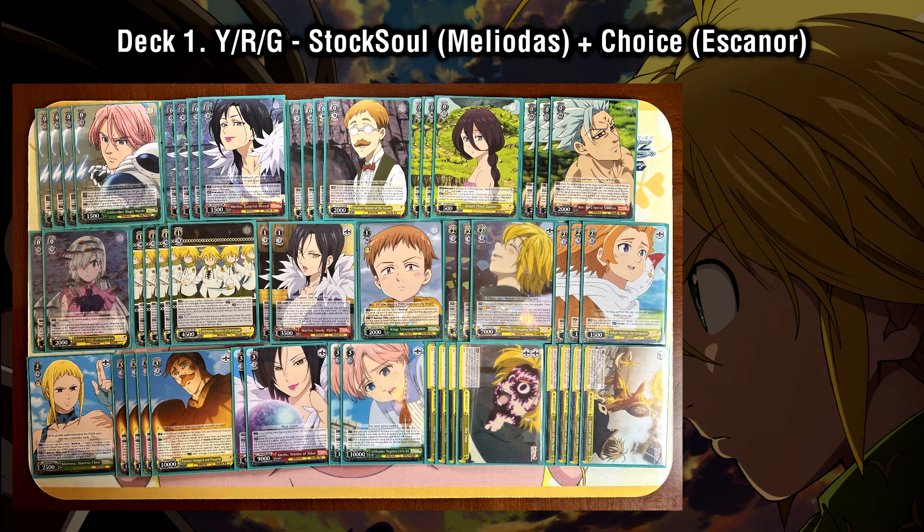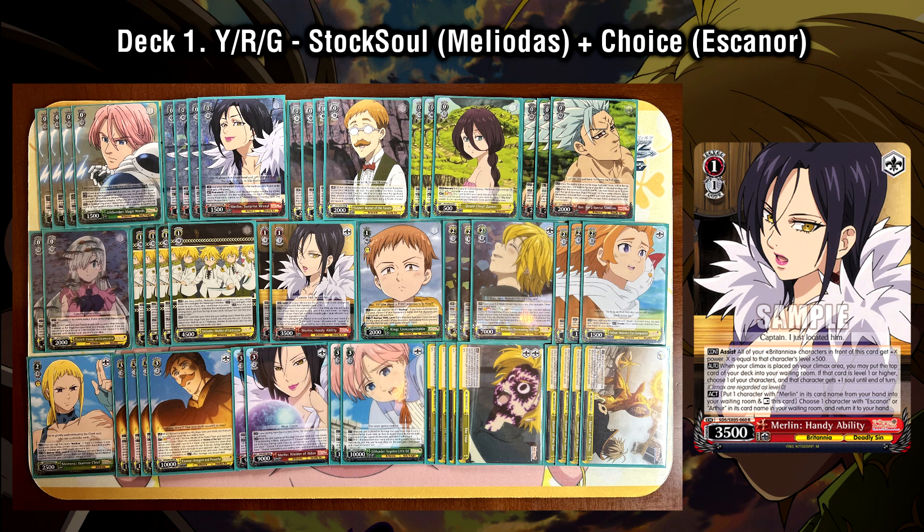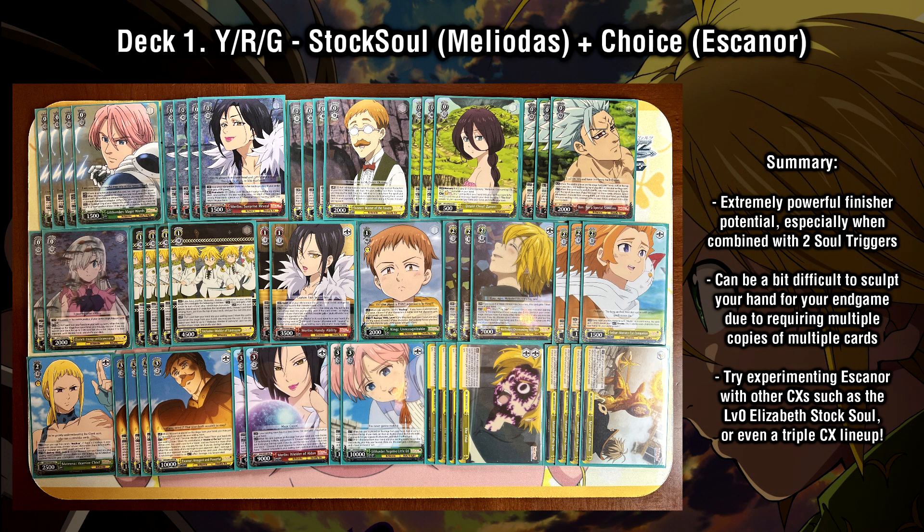Looking at a couple last details to synergize with our Escanor endgame: we have the Gilthunder level 3 Bouncer from the first set, as well as the Merlin 1-1 from the second set. These cards allow you to add extra soul to your Escanors and manipulate the top few cards of your deck via the Gilthunder, in order to determine exactly what you're going to be triggering — to know when to attack with the Escanor and maximize the power of that climax combo. This is the shell we have put together, and it's a very fun, satisfying deck if you can pull off those combinations.